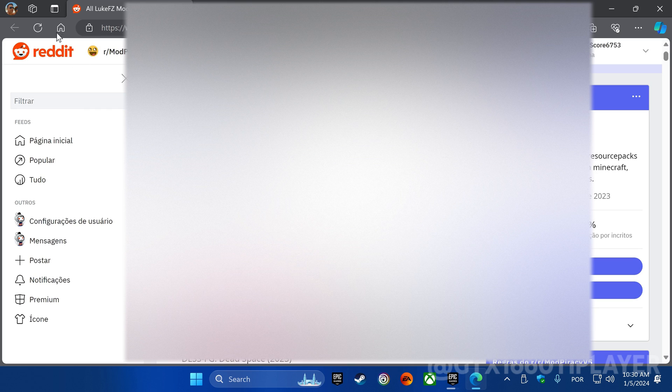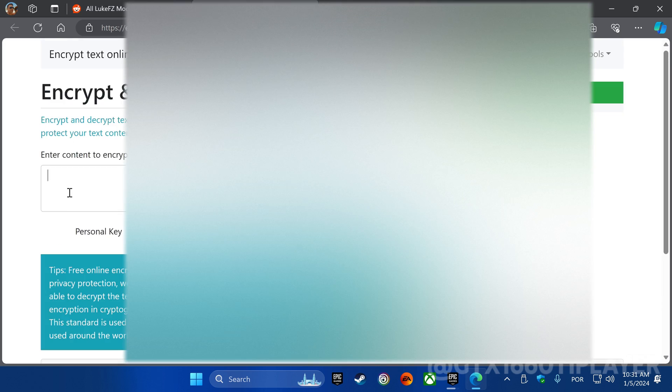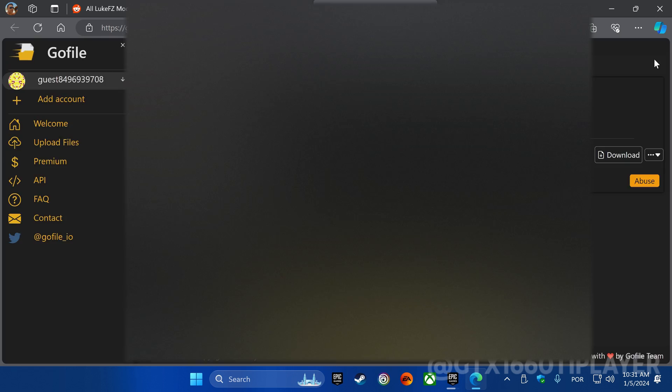To download the mod, go to Reddit, copy the codes provided, and paste it into encrypt.toolpi.com. Press the Decrypt Text button and that's it. Access the link and download the file. The current version is 0.7.5.